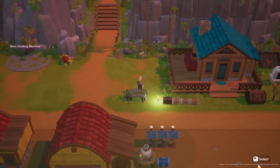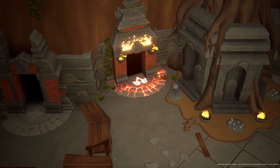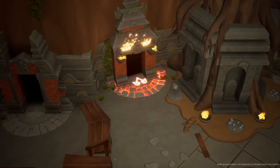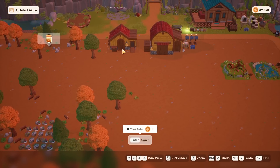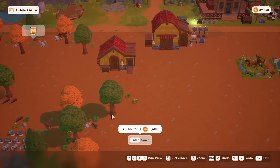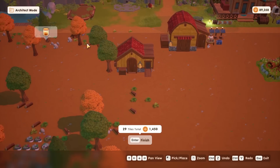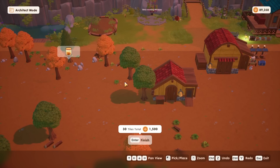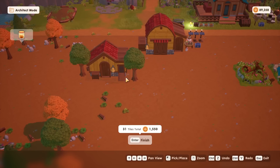If you want to unlock the architect's desk right away in the update, make sure that you've completed the mining quest line of freeing all 4 giants. The architect's desk will allow you to design your farm and move objects like farm buildings, trees, crops, and more from a bird's eye view for a small fee. This also means I wouldn't spend too much time worrying about revamping your farm ahead of the update, especially for trees and crops — it will be much more efficient to move these with the desk instead of having to destroy and replant them.